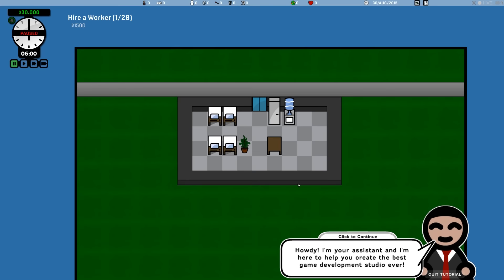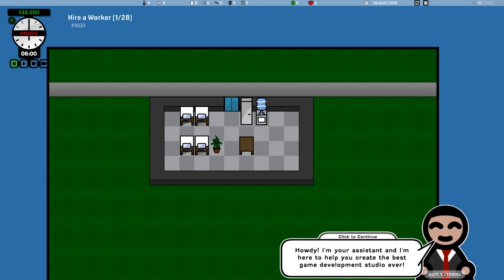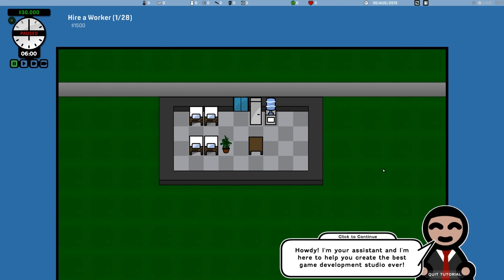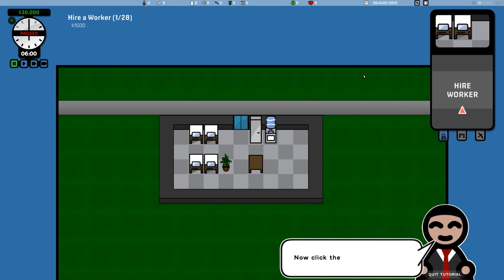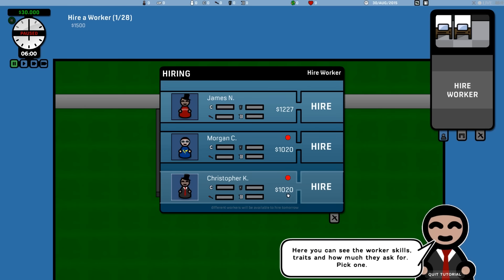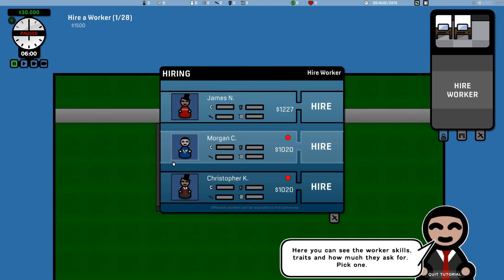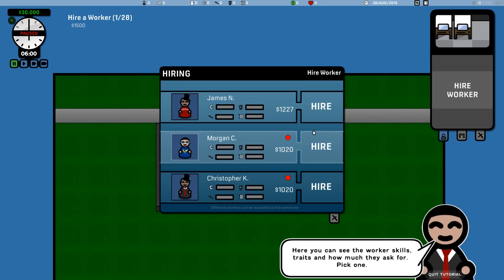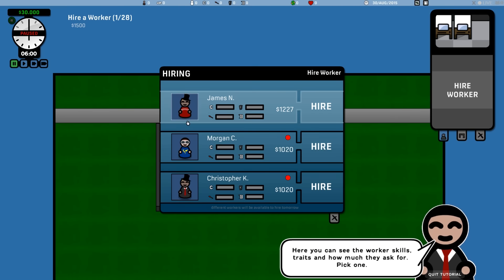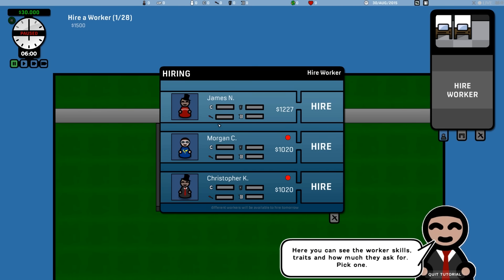The campaign comes with a tutorial. You can quit it, and there are reasons you would because it can be a bit of a disadvantage at the beginning. The assistant says: to get your studio up and running, you need workers. Click on an empty workstation and you have the option to hire people. You always have three people available every day. If you hire one, that slot remains open until tomorrow when you receive three new applicants. The tutorial forces us to hire two people right away, so we can't wait a day.